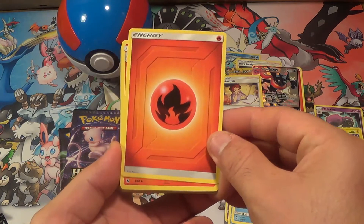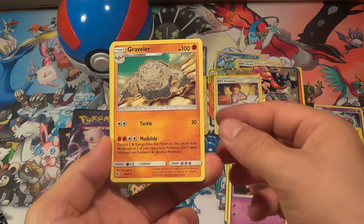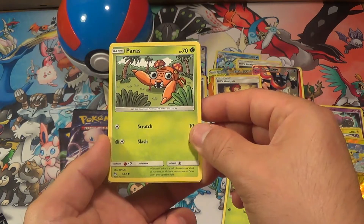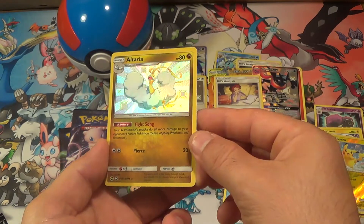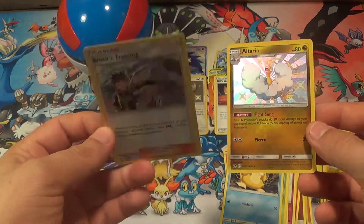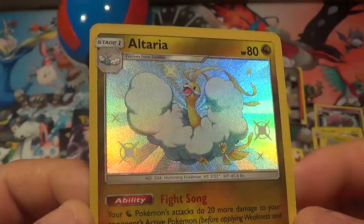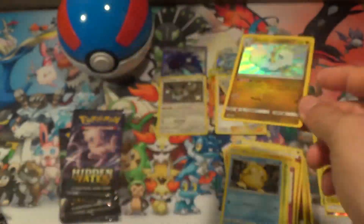Pack 7: Fire Energy, Charmeleon, Jynx, Growlithe, Clefairy, Jigglypuff, Caterpie, Paris, Psydock, Alteria shiny — and Brock's Training. Brock's Training is a holo but it's probably not worth much. Alteria shiny — it's probably not worth a lot either, but I'll take it. It is a hit!